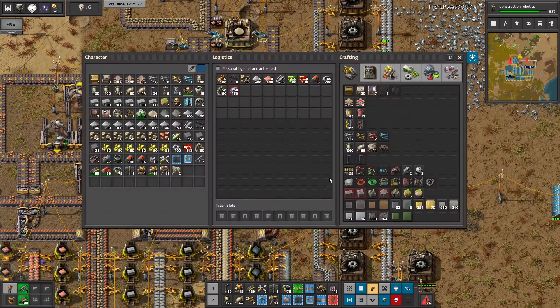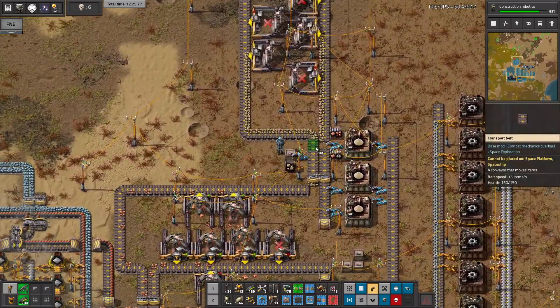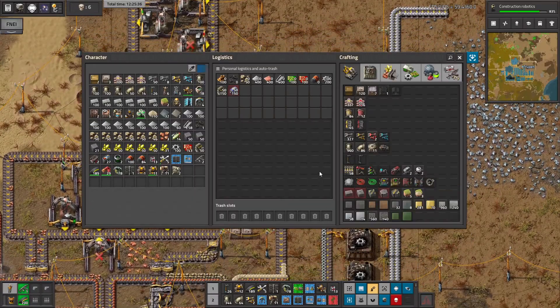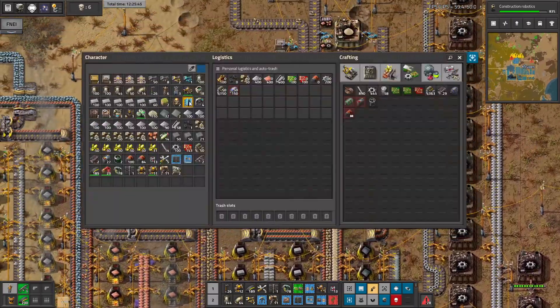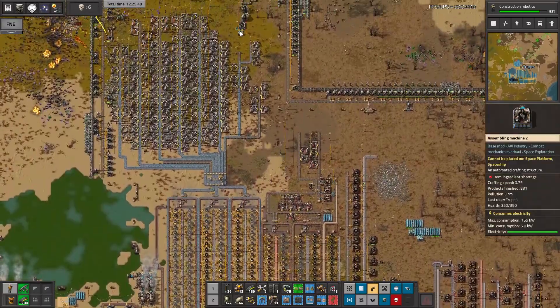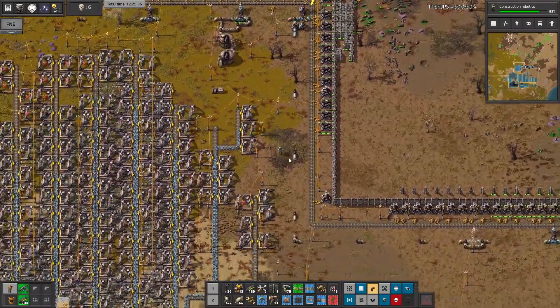From 10 sand I'm making 10 concrete, so it's not that bad. Wait, it should be connected. Let's take this to my inventory and now we'll need to make some iron sticks - let's craft them by hand. I have one solar panel. Let's take that inserter because it doesn't need to be here anymore.